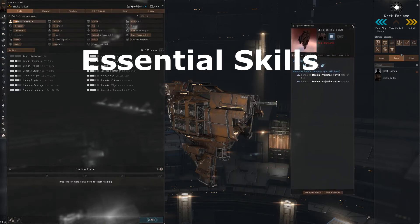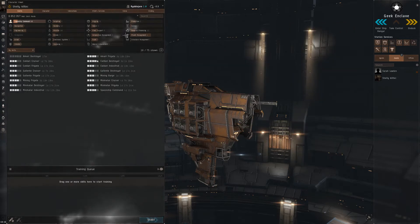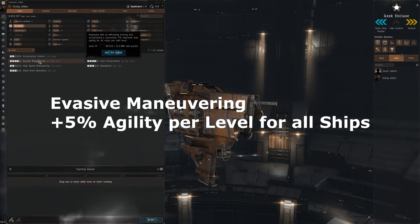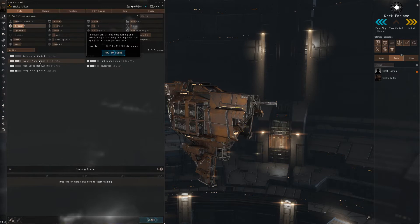So what are essential skills? Let's move over to the navigation tab and I'll show you. We have a couple of skills here — for example, evasive maneuvering, which improves skill efficiency in turning and accelerating your spaceship: 5% improved ship agility for all ships per skill level. This is an essential skill to have, because skilling it will benefit you the most at the beginning, and it's one you should get first.